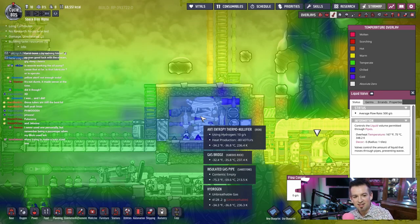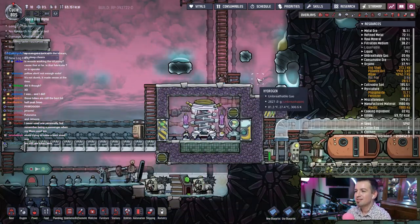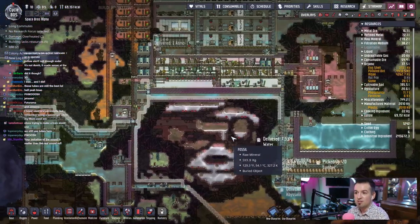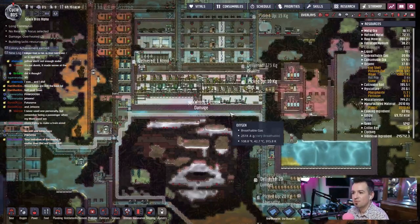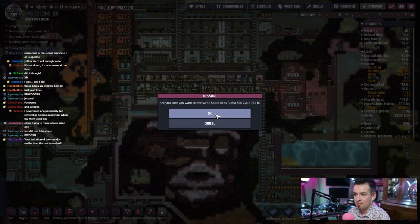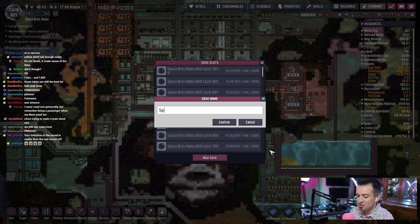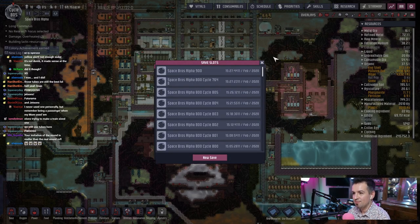Elon's trying to make a train-sized one. Oh shit, we're at 800. We did it — 800. Alright, so we'll come back and check it out in a minute. What is that right now? Let's see, it is at negative 32 degrees. So negative 32 degrees. Easy one, remember? Let's go ahead and we're going to save. Alpha 600, yes. And then we're going to make a new save — it's going to be 900. Your imitation of the sound is real. Is that actually a real sound? Okay. New save. Space Bros Alpha 900. That was a dead giveaway that I use caps lock all the time. Try to save. There we go.